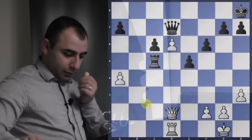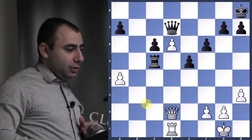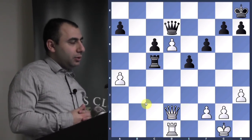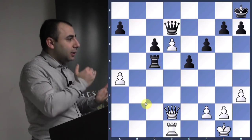We're going to do lots of tactics today. I want to start with a couple of double attack ideas. Here it's white to play and you need to find the winning continuation that involves a double attack — also called a double threat.